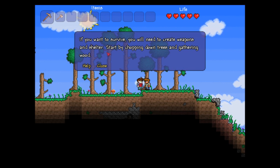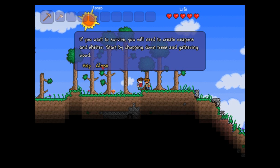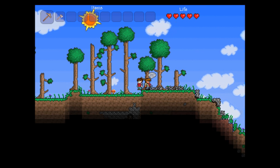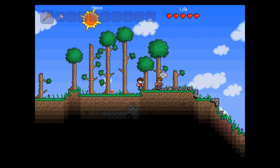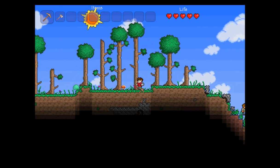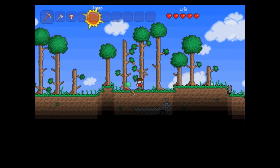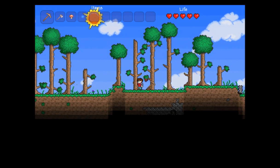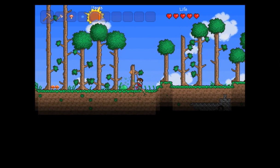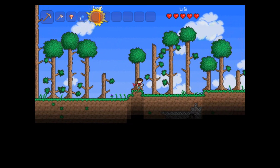If you want to survive, you will need to create weapons and shelter. Start by chopping down trees and gathering wood, and that's exactly what we're going to do. Here we have a slime incoming — you basically just want to point your mouse at him and swing with the left mouse click. You can actually hold that mouse button down and it just rotates right around and swings like Paul Bunyan like no tomorrow.